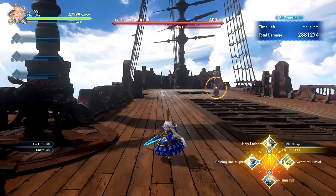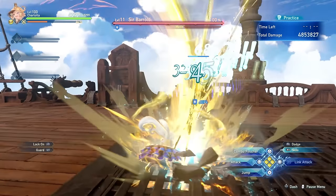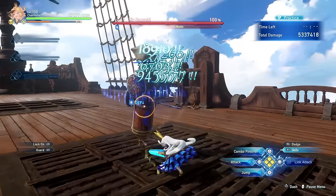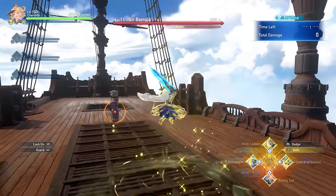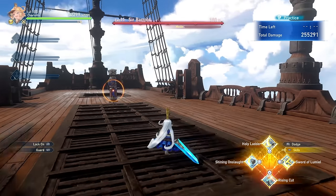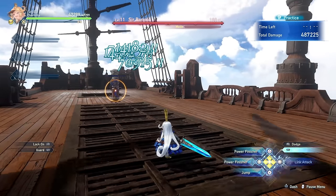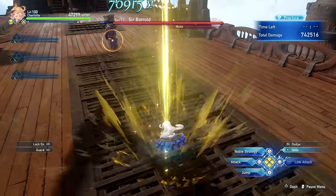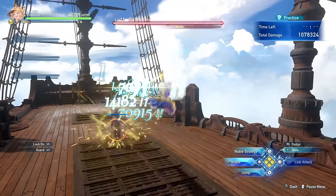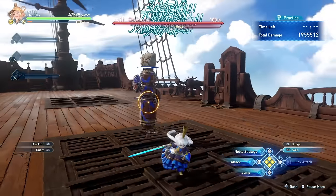Keep in mind that because Shining Onslaught has Charlotte dealing damage along the way, if you use this skill while near the monster you're going to be connecting with all of those hits and thus dealing more damage. The next skill is Holy Ladder, where Charlotte jumps up into the air and throws these ranged projectiles, and you can follow it up with a couple of different combo finishers. If you don't press anything, Charlotte just comes down; follow it up with triangle and she does the downward plunge; follow it up with square and you're doing the spin attack. The closer to the monster, the more hits you connect and the more damage you deal.